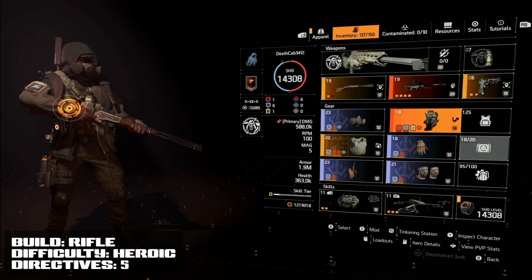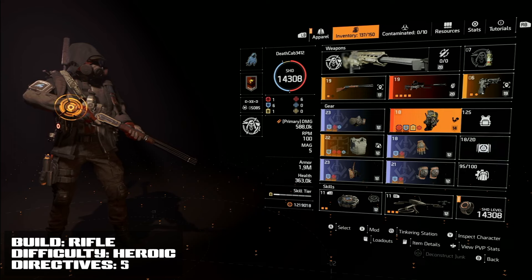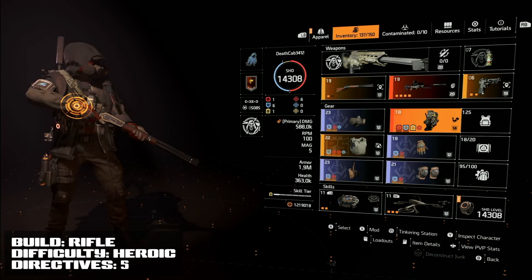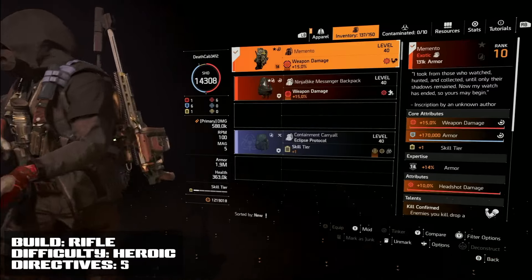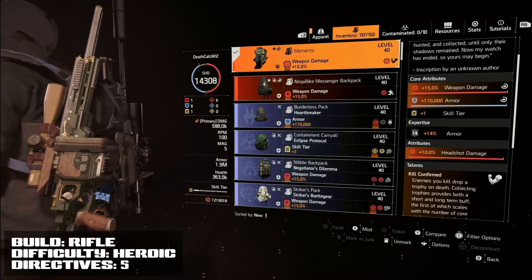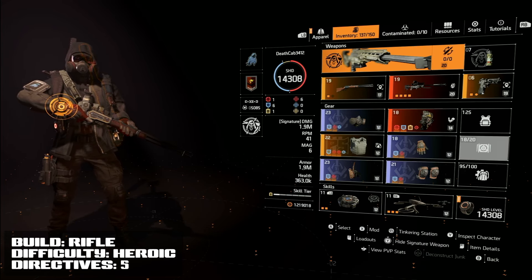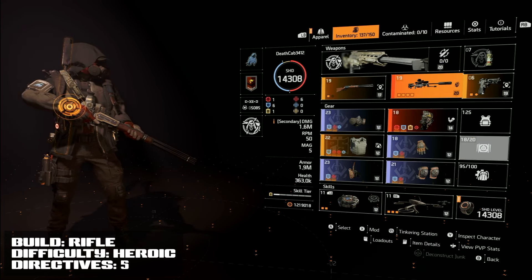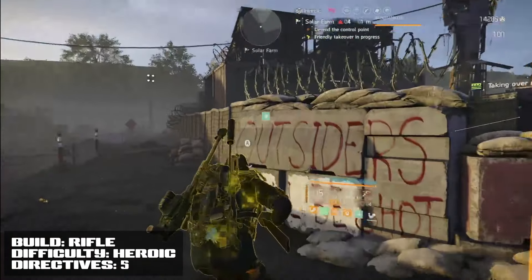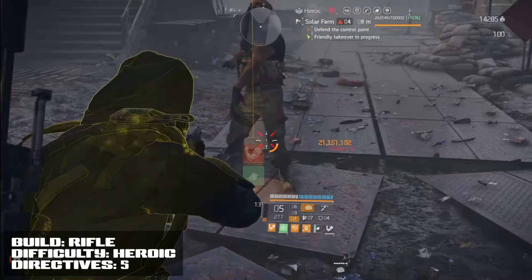We're running the Memento backpack. The main reason is for the bonus armor — 60% bonus armor on kill per trophy. One trophy gives 1.2 million bonus armor, and you can stack those, so your armor gets crazy big. You're also getting armor regen, more damage, and skill efficiency. I run the decoy and the fixer with this build. The recommended mechanic: take your first headshot kill with the TAC-50 or Nemesis, then switch to your 1886 for another headshot kill to activate Determined, and from that point you can go to body shots.